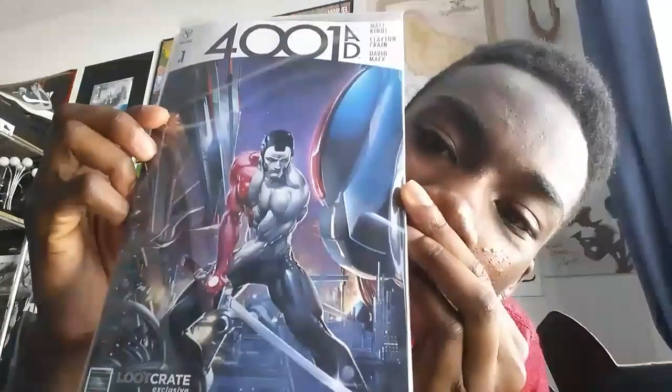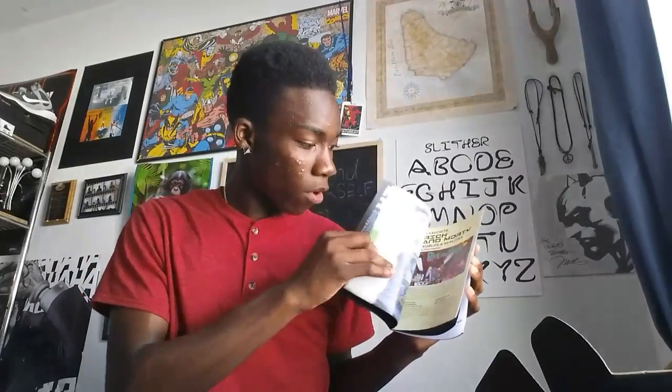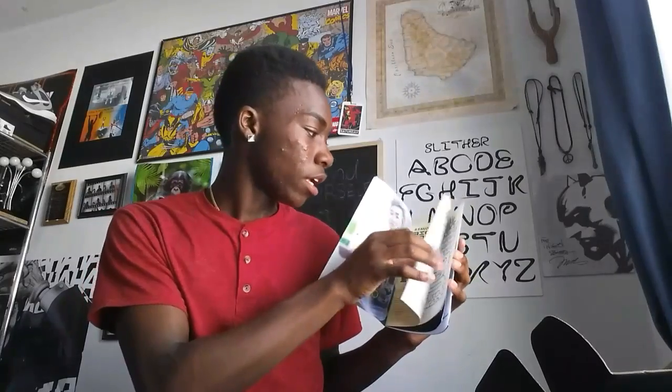And Loot Crate always comes with — wait, what is this? It looks like a magazine of some sort, and I don't really want to tear this open because it looks pretty clean. This is what the front looks like — I don't know who that is, but that's a really nice sword, it looks really cool, well drawn. And then Loot Crate comes with this little magazine that basically tells you about all the cool things that come inside the Loot Crate and gives you information.